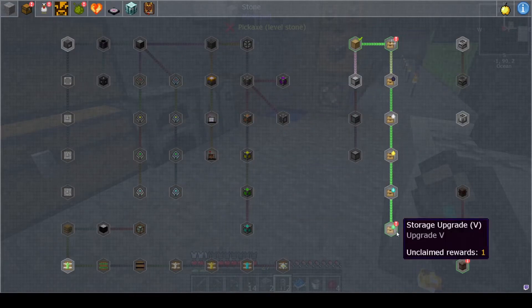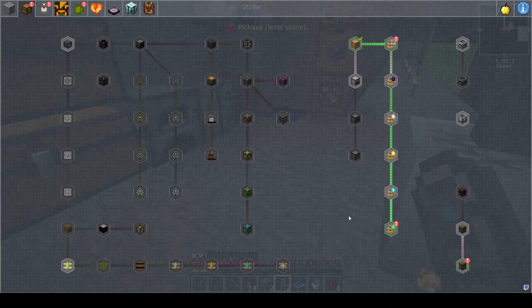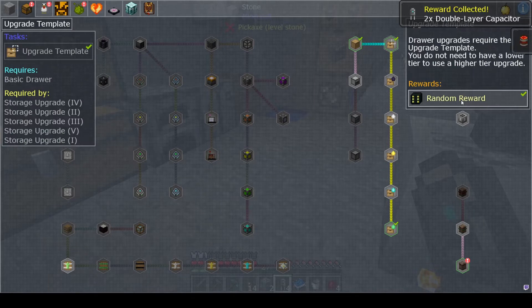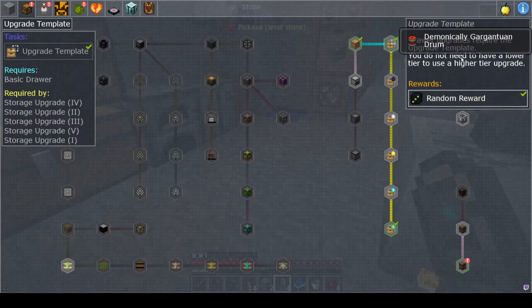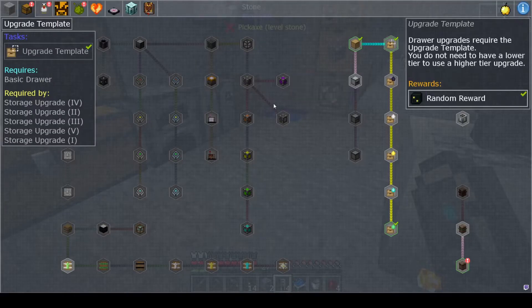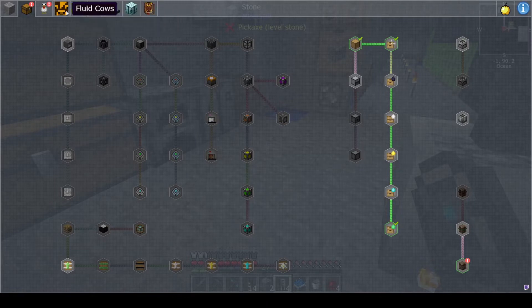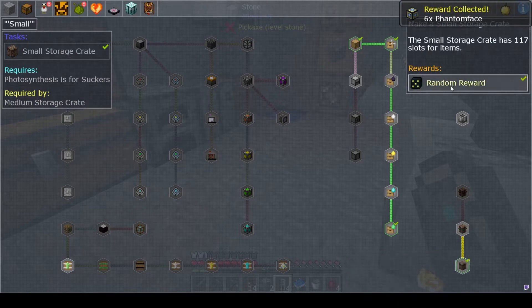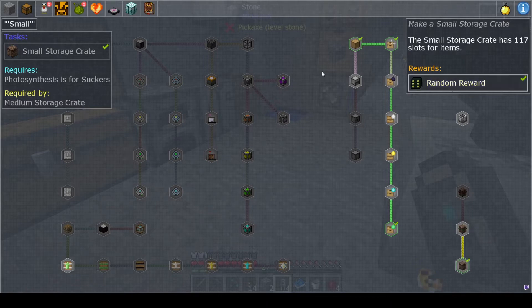Under storage, I did need to make the storage upgrades for the wood. I went ahead and made the emerald upgrades since I had a lot of emeralds. I also made a storage crate for all of the stone - since I was getting a lot of stone, I was compressing it and then hammering it and just started sifting that stuff.